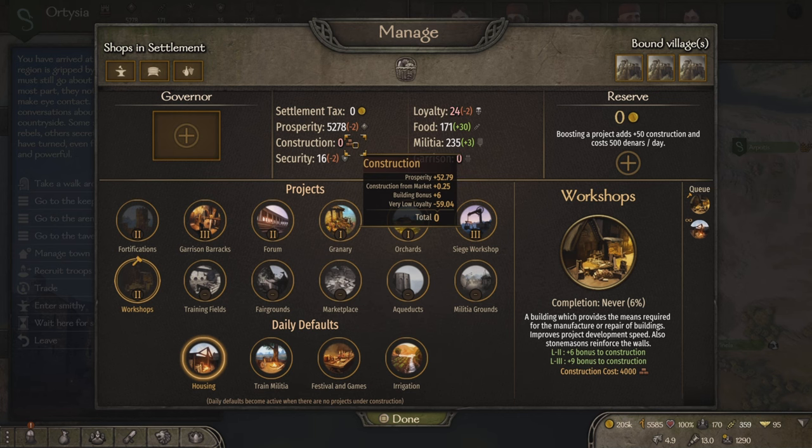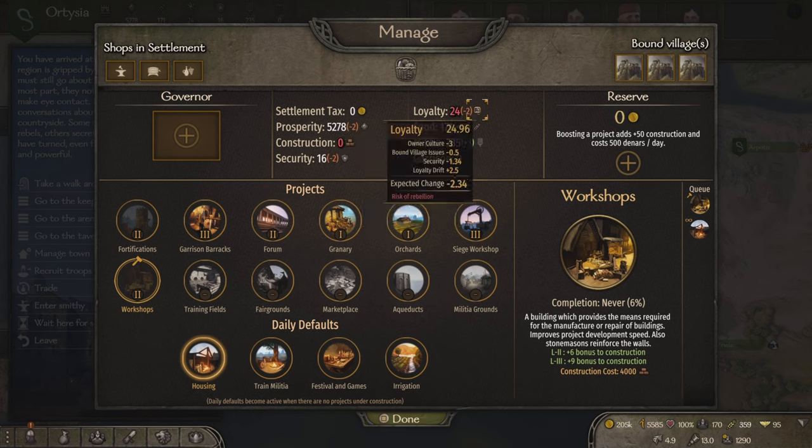We'll start with a newly taken fief that has low loyalty and low level buildings. To be able to build anything, you will need more construction. To gain more construction, you have to raise your loyalty, as construction is directly affected by loyalty. If your loyalty is 25 or below, then the fief will be at risk of rebellion.